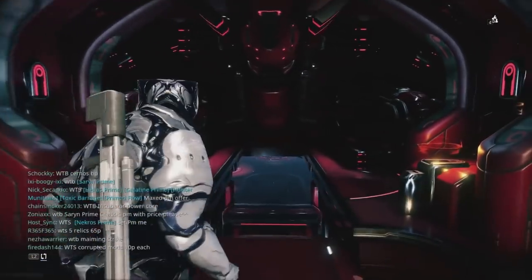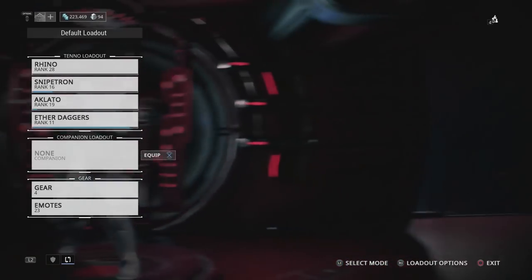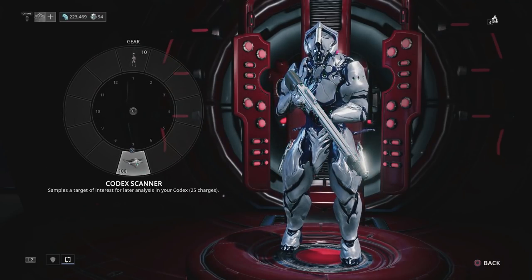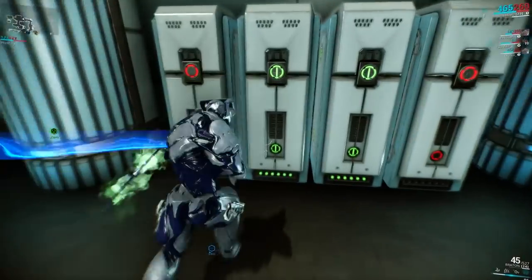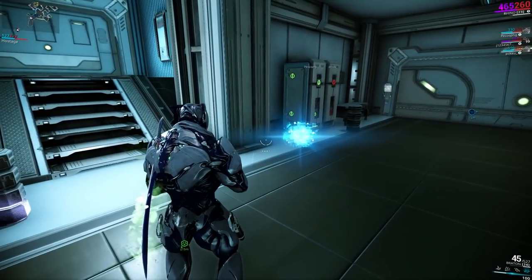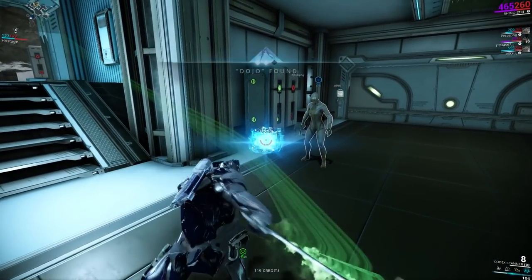Next, we need to put the scanner in our Warframe's gear. Bullet jump down to your arsenal and at the bottom, just above emotes, is a gear slot. Clicking on this brings up a wheel which will probably be completely bare — it won't be for long. Choose a slot you like and equip your codex scanner. Once that's complete, go back into missions on Mars and hunt down those glowing fragments. When you find one, press down on your D-pad and select the scanner. Pressing the aim button brings up the scanner and the fire button becomes a scan function. And that's it, you're done.